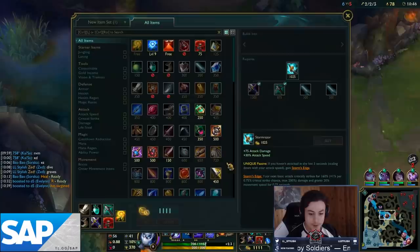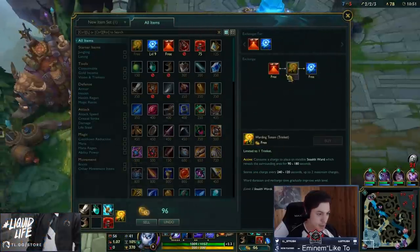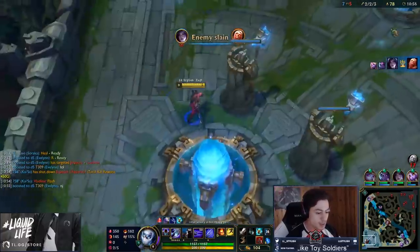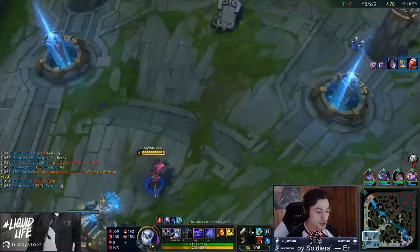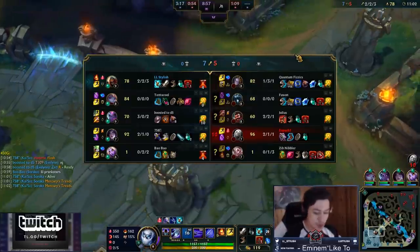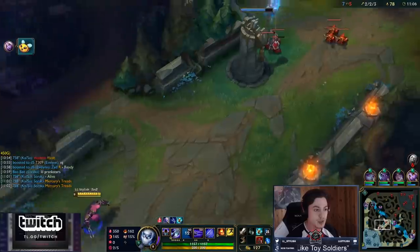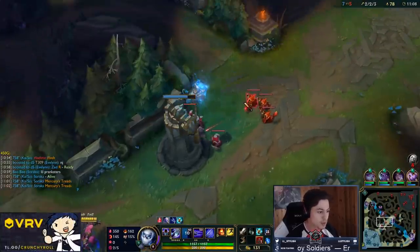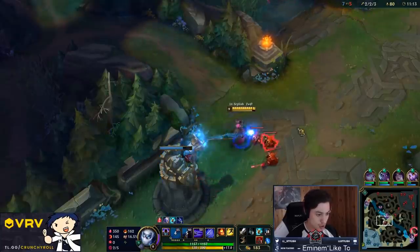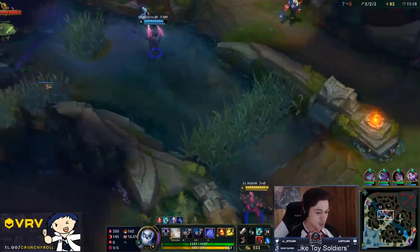Roaming calls for a Retring Kit, a Duskblade, and Boots level two. I'm not building Dusk since I went Storm Raiser, but Duskblade is a good roaming item — Yomu's is a better roaming item for the movement speed. Boots level two helps you roam faster obviously, and Retring Kit gives you the wards. Since I'm not going Dusk or Yomu's, I'll get Boots level two.